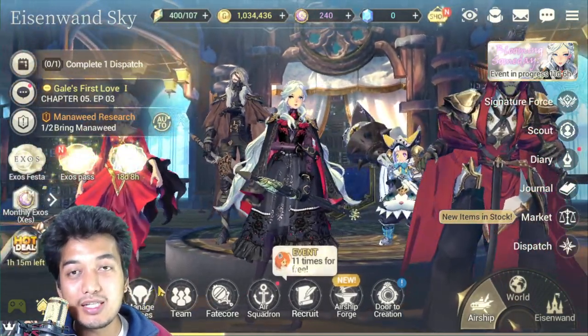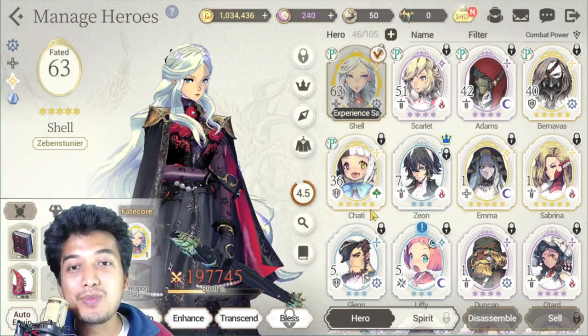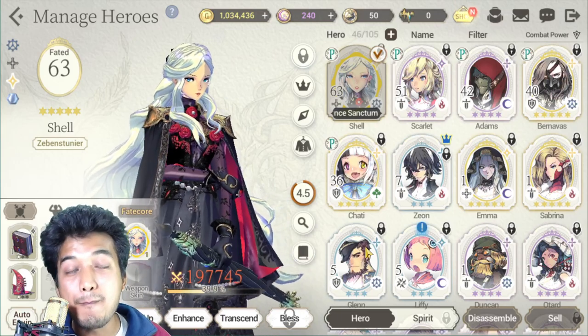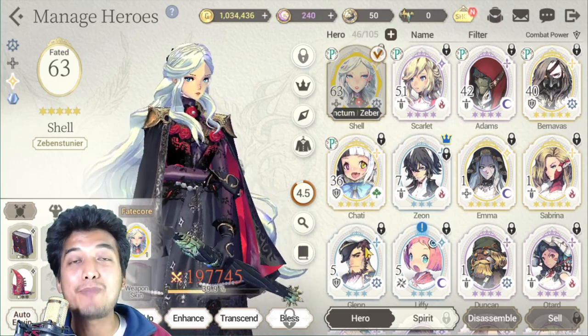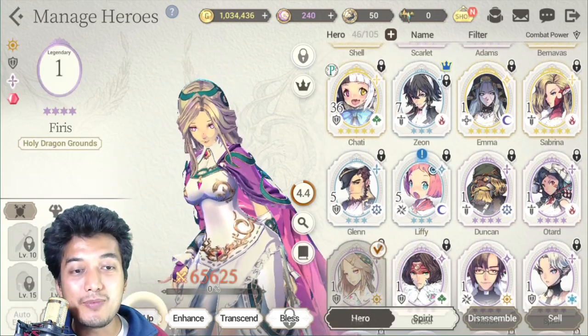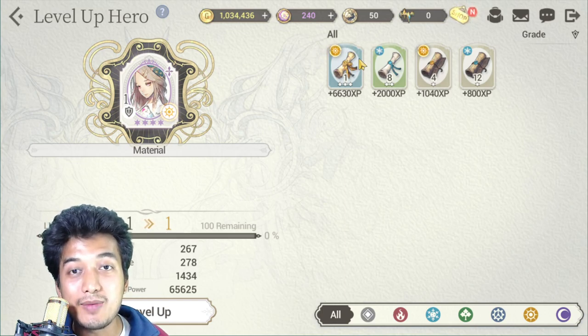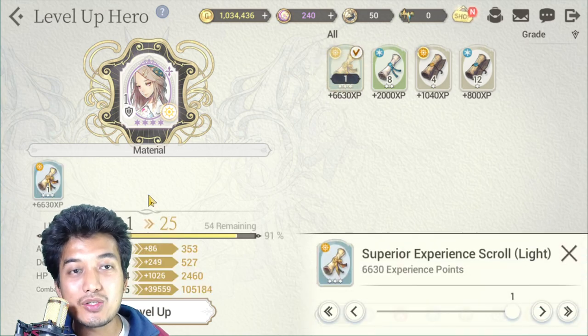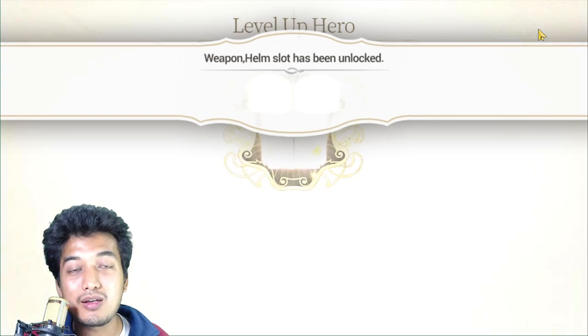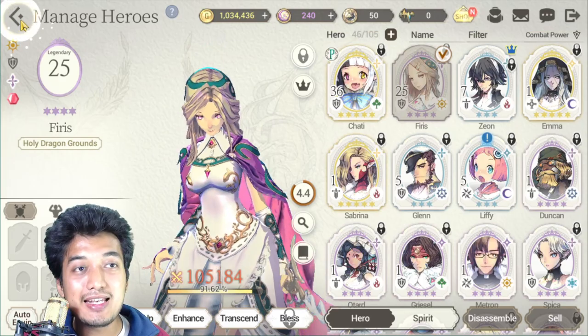The next thing is try to level up your main core units real fast, because leveling up is the primary way of powering up your hero units effectively. When leveling up, try to give them experience scrolls that correspond to their element. If a unit is of the light element, feed that light scroll to her and she will get bonus experience and possibly gain higher levels.